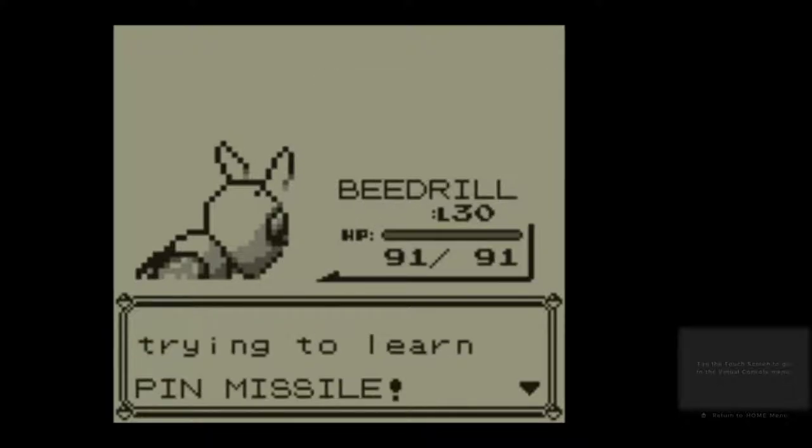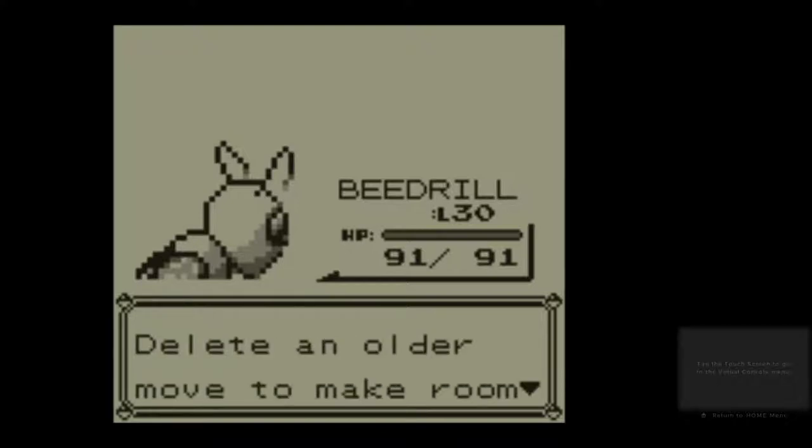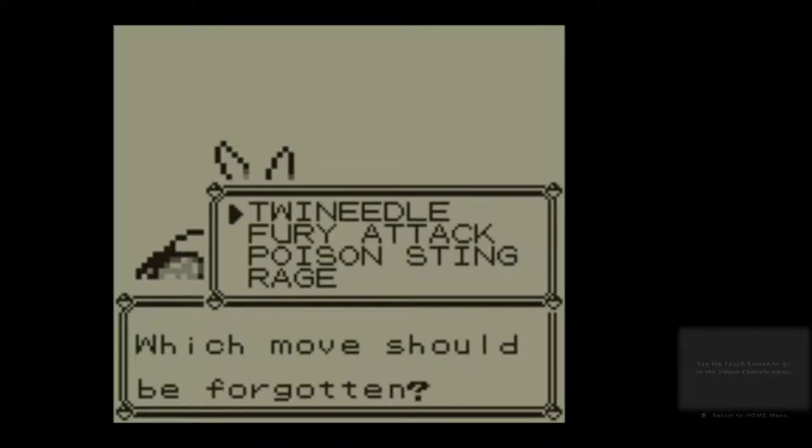Level 30 — going to learn Pin Missile. We're probably going to have to do a bit of maths here as to whether Pin Missile is worth learning. Pin Missile is a Bug-type move — like Fury Attack and Poison Sting, it is a multi-strike move, which makes the math annoying. I need a calculator for this. Twin Needle has a power of 14, so Pin Missile: the math is 0.375 (chance of hitting twice) times 28, plus 0.375 (chance of hitting three times) times 42.